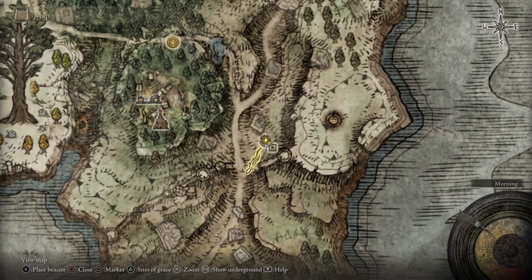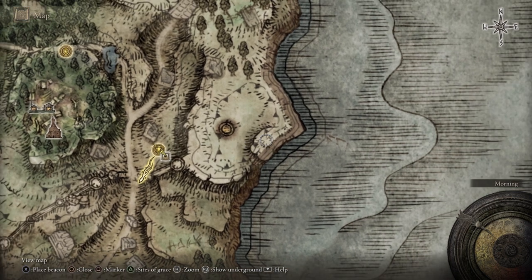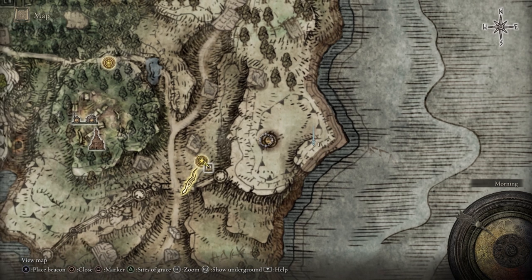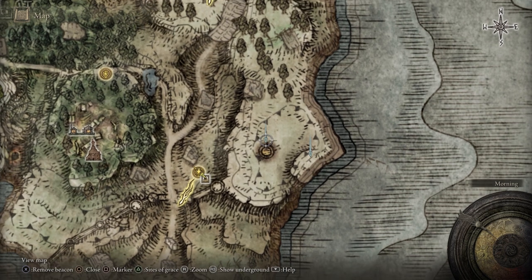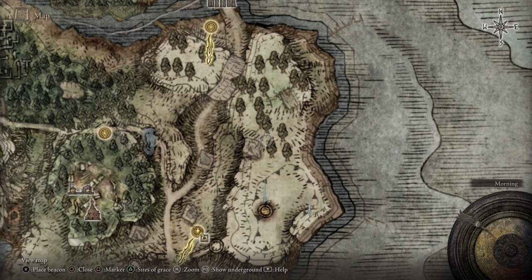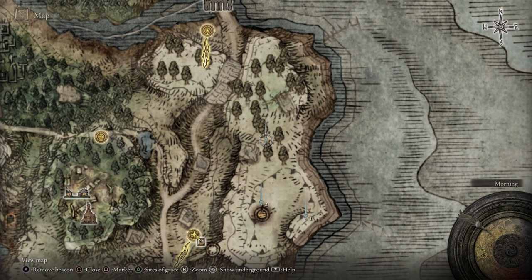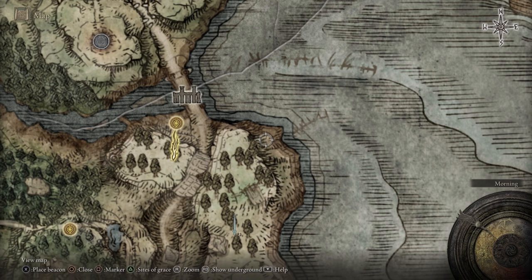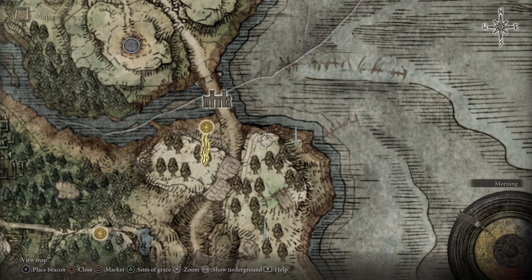Let's go into our map here. We're going to put on some more markers. We're going to put one right about here, and then our second one will be here. Third one will be about here. Fourth one right here. And the fifth one right there.